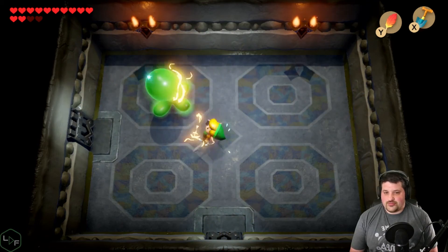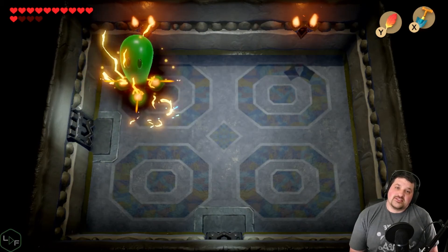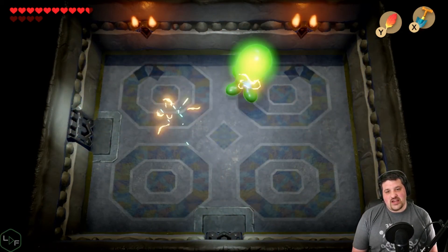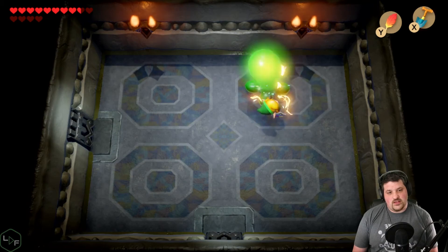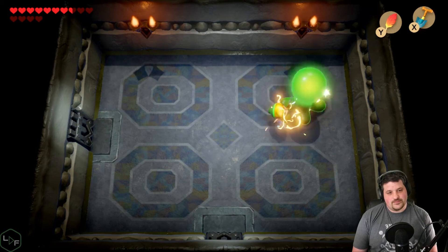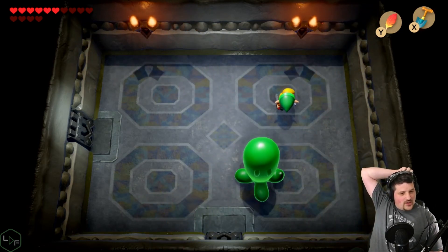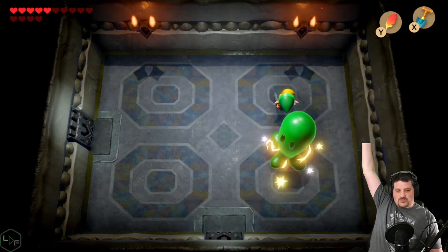This is gonna take me a while to kill myself. So chat, how are you doing? I feel like this might have been an oversight by the developers — you require an item for a boss fight that you're literally locked into, and if you run out, you just have to start it over. Really?